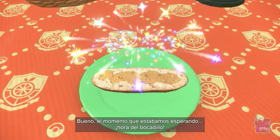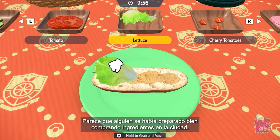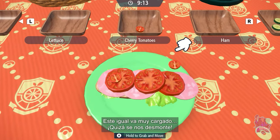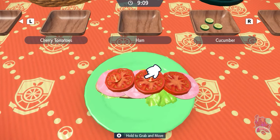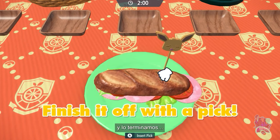And now the moment we've been waiting for — sandwich time! This Trainer came prepared with plenty of ingredients they bought in town! It can be tough deciding which sandwich to make! This one may be a little overstuffed. It might not hold together! Just gotta put the bread on top and finish it off with a pic!